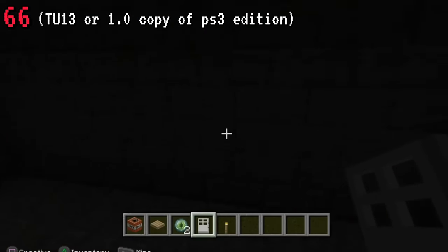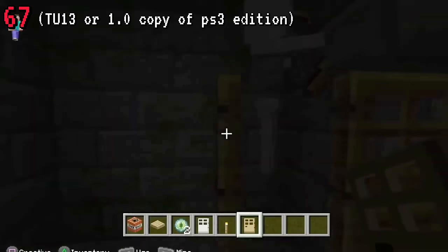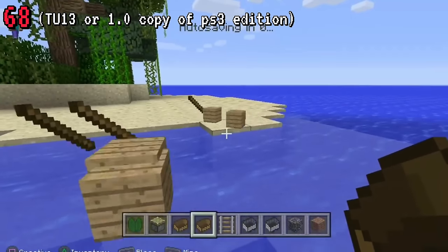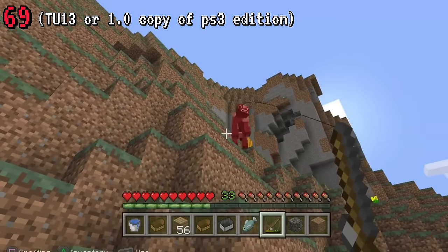In the first copy of the PS3 Edition, Enderportals can be glitched, and this even applies to mobs on a door. In old versions of the game, the way the game autosaves is that it pauses the game frequently while trying to save. And fishing rods were pretty bugged back then too.